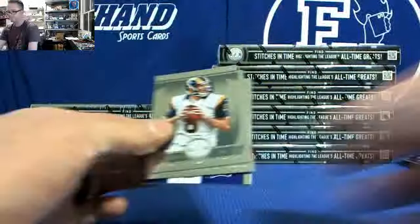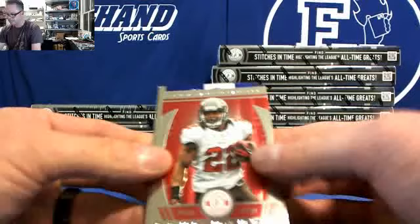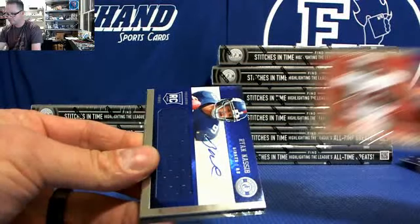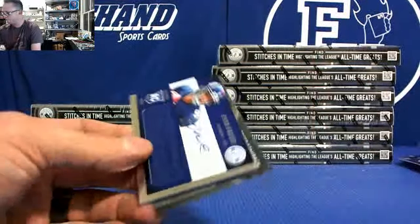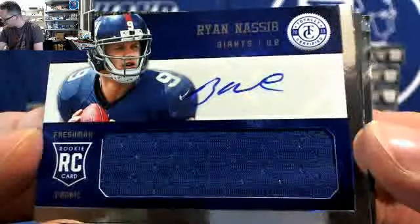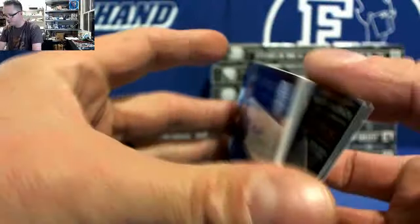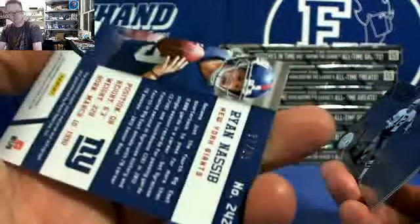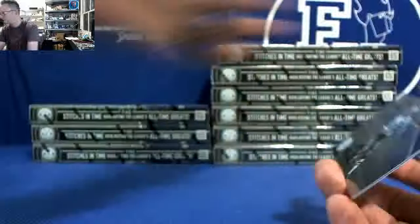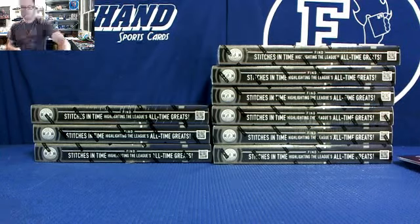And the last pack before we shuffle scramble. Bucs to 99 — Dougie Fresh. And our freshman phenom, Ryan Nassib for the Giants, 87 of 99. Ryan Nassib — McDew 0423 in the Giants. Alright, that's it. Let's roll the dice, switch up the teams.